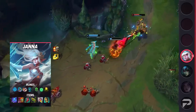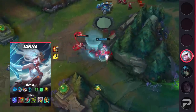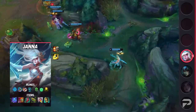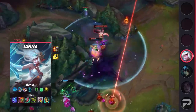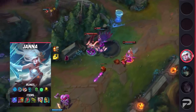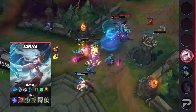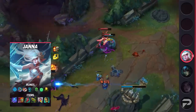Taking a look at her itemization, you'll be running Flash and your choice of Exhaust or Ignite as summoner spells. For your runes, you'll be taking Glacial Augment, Magical Footwear, Biscuit Delivery, Cosmic Insight, Font of Life, and Revitalize. This combination of runes gives you great peel, sustain, roaming power, and helps you keep your team alive. Your items will consist of Moonstone Renewer or Shurelya's, Lucidity Boots, Chemtech Putrifier, Redemption, and finish off with a Watchful Wardstone. Don't forget to start the game with Spellthief's Edge so you can get wards ASAP.